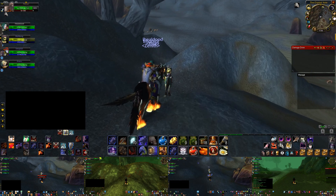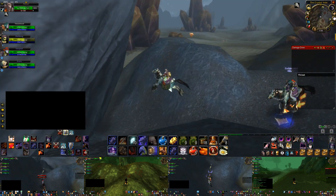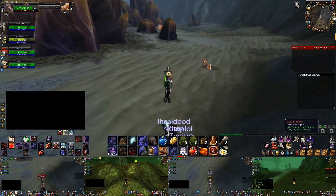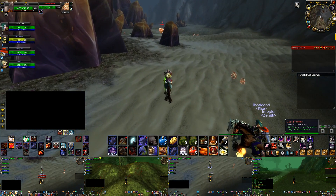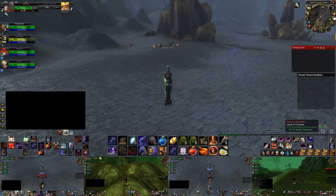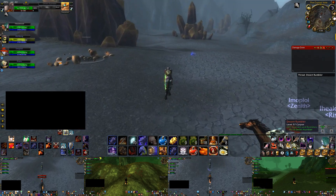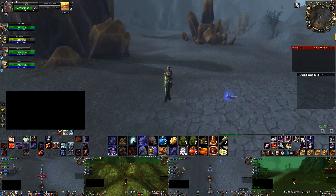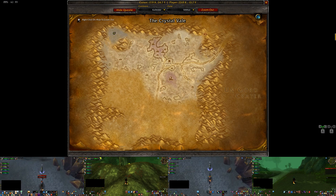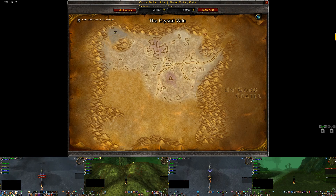Very easy to spot, almost impossible to miss. In here you're going to find elemental airs on the outskirts — the Dust Stormer you can see right over there — and you're going to find these Dust Desert Rumblers that are in this Crystal Vale portion of the area. Looking at the map on my screen, the area I'm circling is where the elemental airs are.